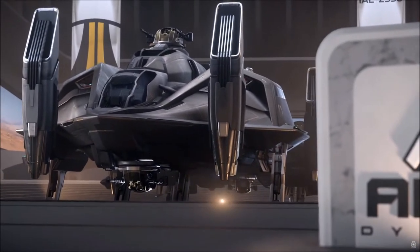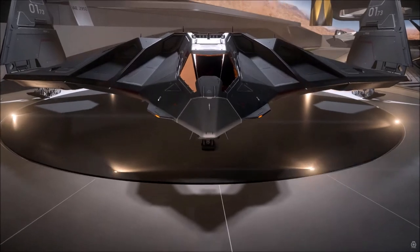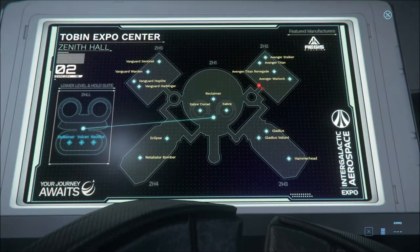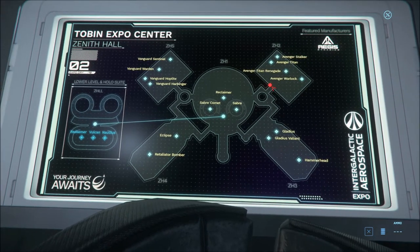Unlike yesterday's exhibitors, Aegis is a major military manufacturer in the game, so now you've got access to single and multi-crew combat ships and the first two flyable capital ships of the entire event. There's a whole load more in the Aegis hall, so make sure you grab everything at once — you don't want to waste time on the transport coming back to grab ships that you missed.